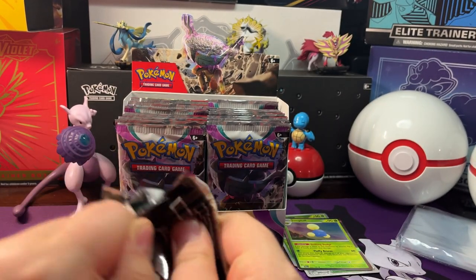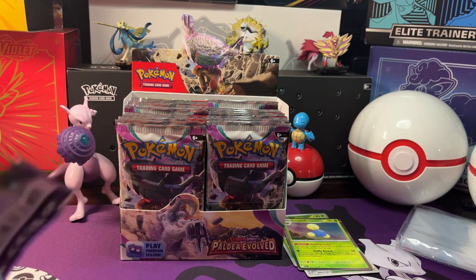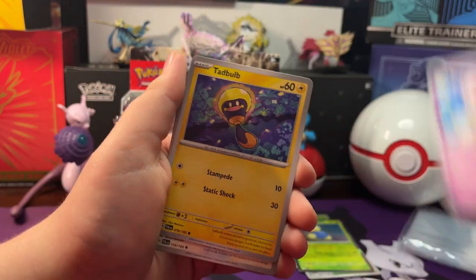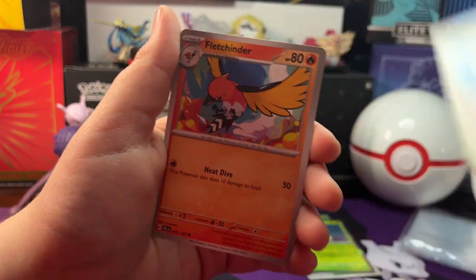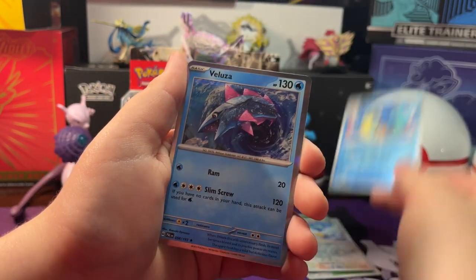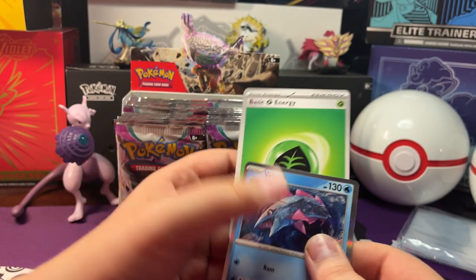Let's open up our next pack. We got a Shroudle, Palinx, Jigglypuff, Padbulb, Paliper, Fletchinder, Toxicroak. Reverse Holo Wingull. Reverse Holo Gearados. Mahalavaluza with a Grass Energy behind it.